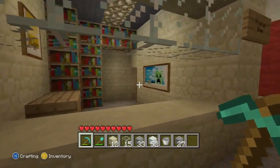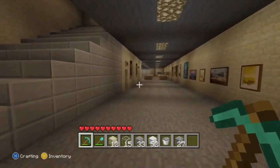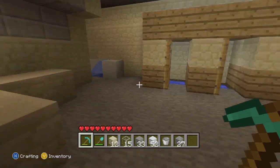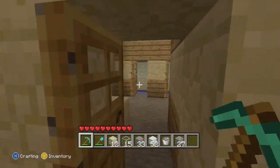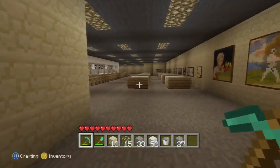We have our program shop here. And down here we have toilets - we have the men's toilets and the ladies'. We have four of these on each corner of the stadium, on each floor.